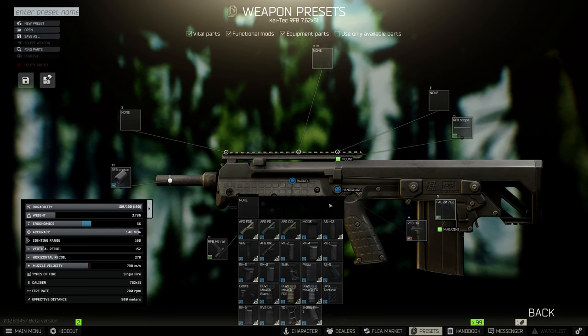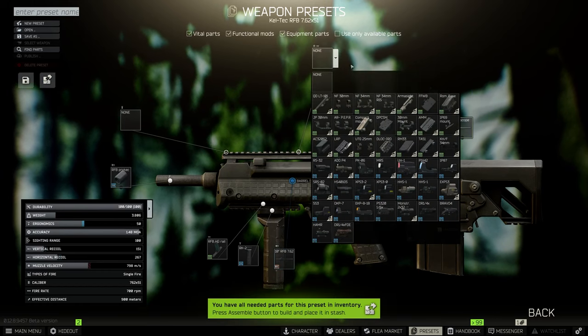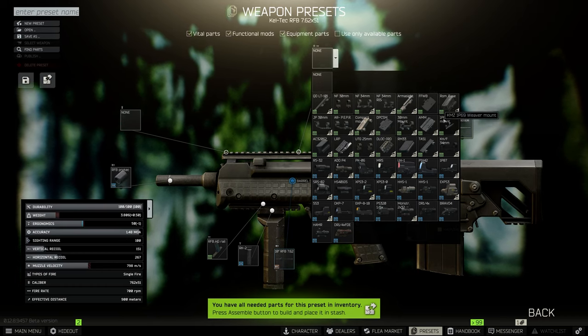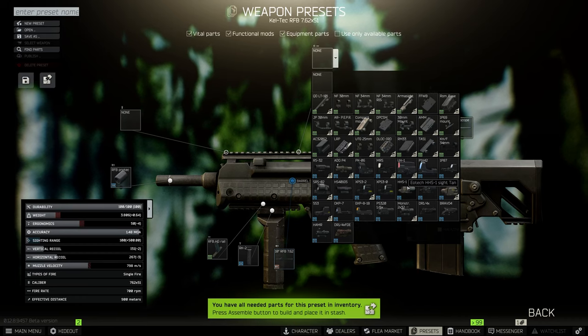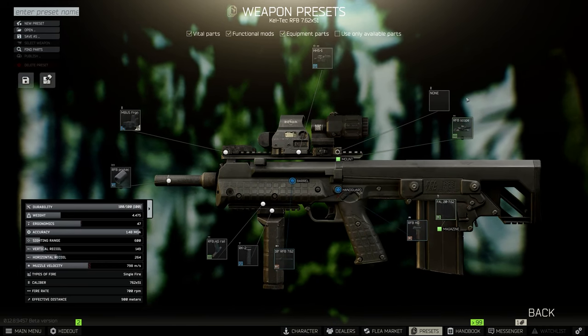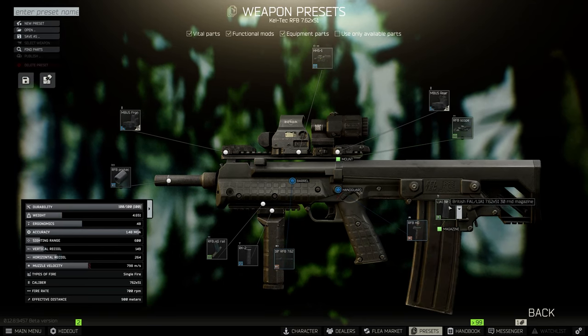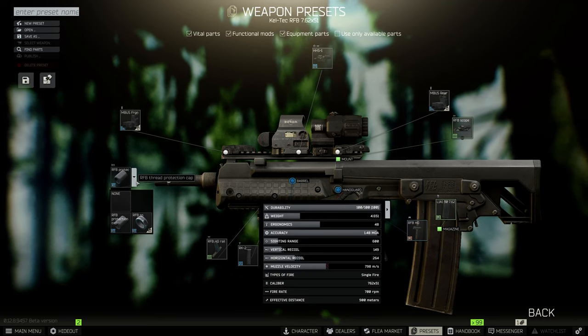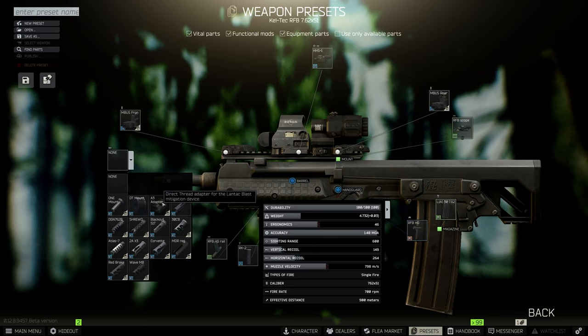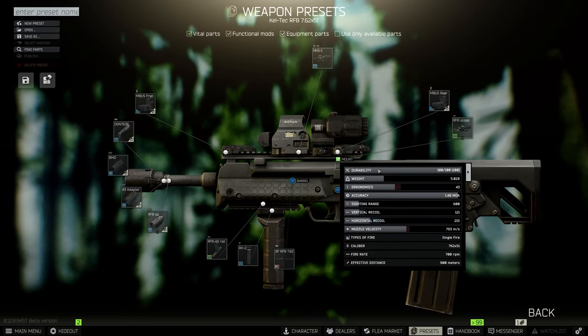Let's equip for the lowest recoil possible, because that's usually what people like to do. So RK2 for the grip. To get the lowest recoil, you either want to use the Cobra reflex sight, or for the best possible, you want to use the HHS1 because you don't lose as much ergo - it's only one less recoil with that though. Equip the M-Bus for one additional ergo. For the mag, I think 30 rounders is the one I prefer. Then for the muzzle, it's actually where the gun gets pretty good - you put on the thread spacer. You can use the A3 adapter, for example, which would be the best recoil setup you can do.